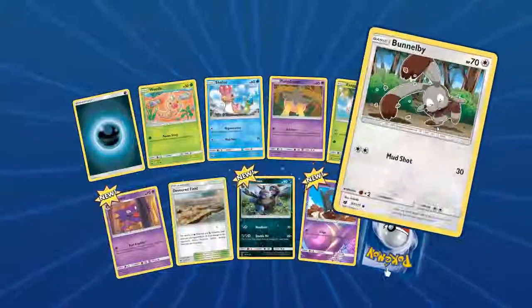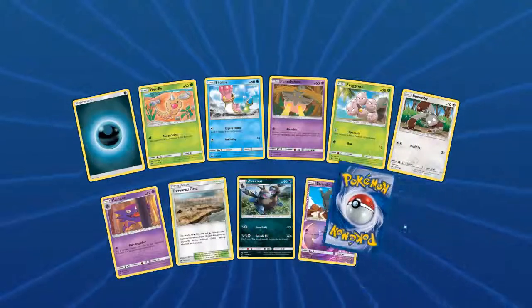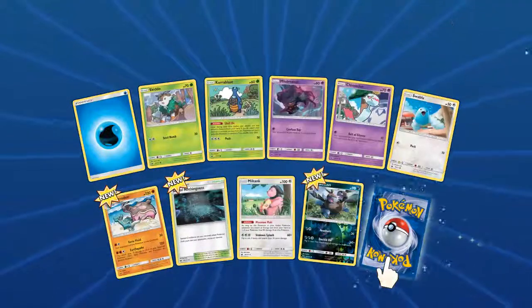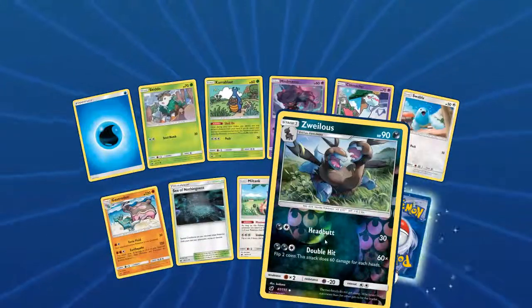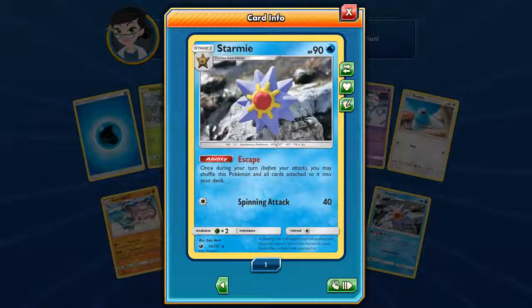Another Crimson Invasion pack — a Bunnelby, a Haunter, a Foil Togedemaru, and an Octillery with Ink Spit — that's not the good Octillery. Next pack — there's a Gastrodon, a Sea of Nothingness that looks very scary, a Zvelleus with foil, and a cool Misdreavus — I like that. Our rare is a Starmie with Escape. Not a very strong Starmie but it looks pretty neat.